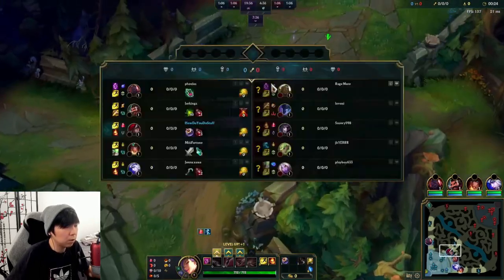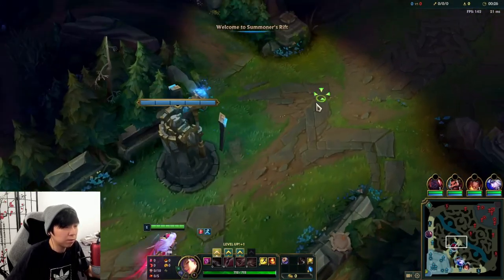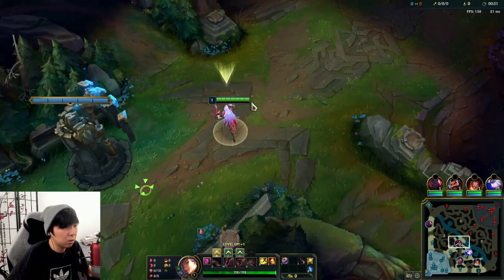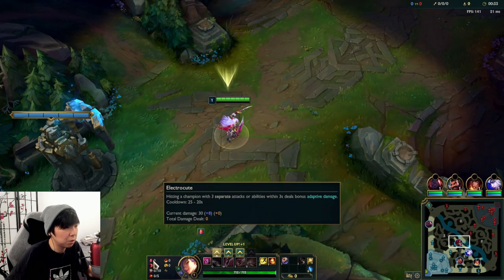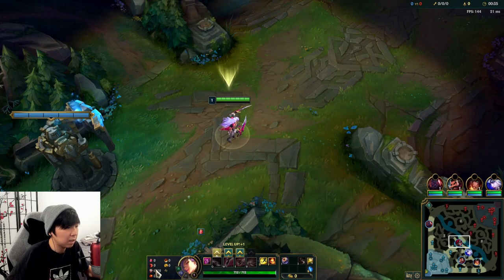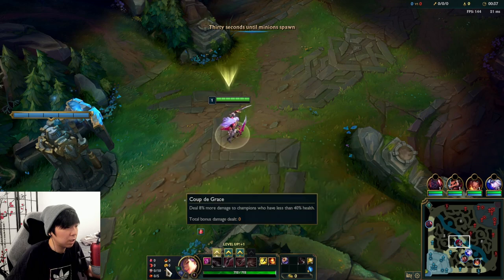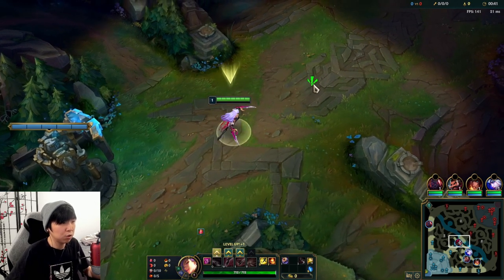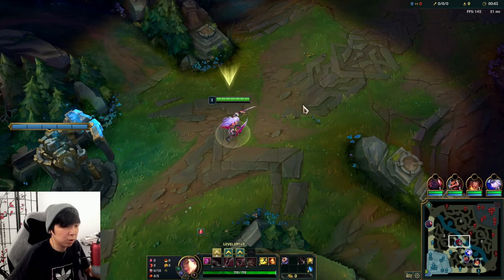I'm going Dark Seal, standard AP route. All you really need to do is go AP. You can check the runes here, but I go pretty standard — Electrocute, Domination, Sudden Impact, Eyeball Collection, Relentless Hunter, Triumph, and Coup de Grace. Just build into complete damage, that's pretty much all I do.